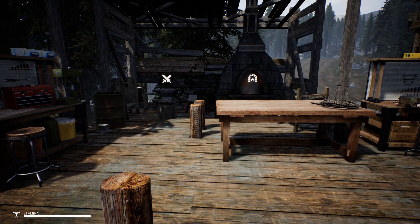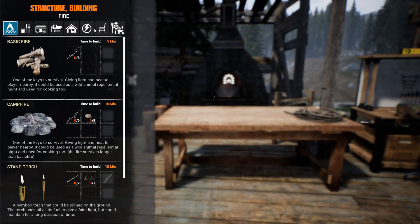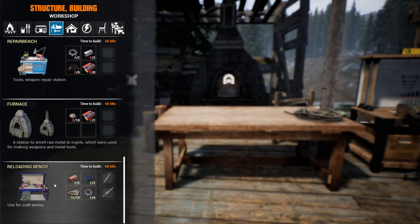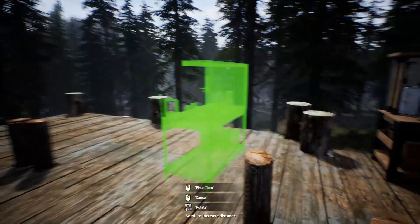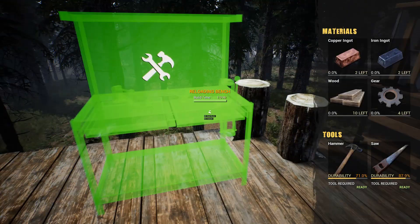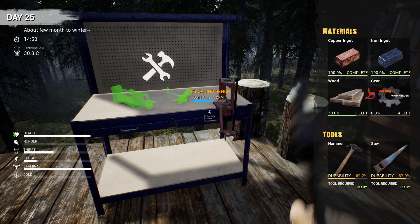But today we're going to go over the reloading bench, reloading ammo, and all that. So we go into our build menu and we scroll way down. We're going to need two copper ingots, two iron ingots, ten wood planks, four gears, and a saw and a hammer. It'll take 60 minutes. I really wanted my NPCs up here because I need them to — I'm lazy. I just don't want to do all the crafting and crap for all this stuff.